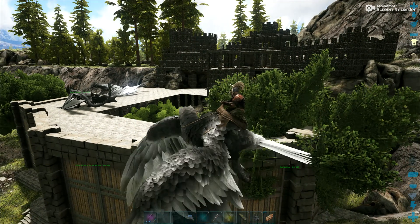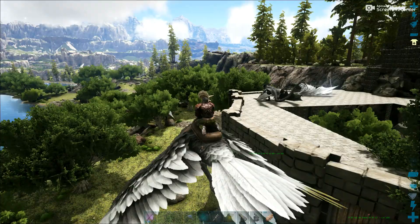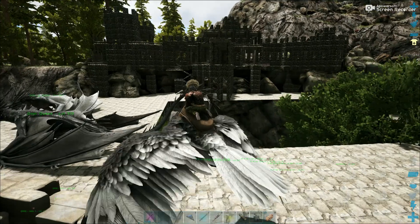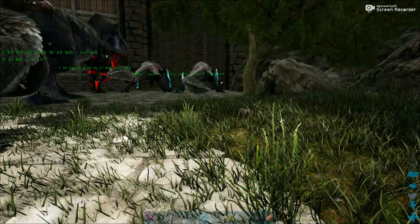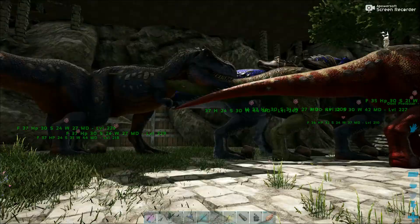I'm going to showcase this castle I've been building and working on. I've got behemoth gates right around the sides here. It's a good place for flyers and this is where there's going to be a lot of taming of rexes and things down in this bit, in this little courtyard. We've got our rexes that we're working on taming at the moment.